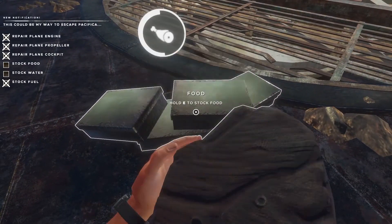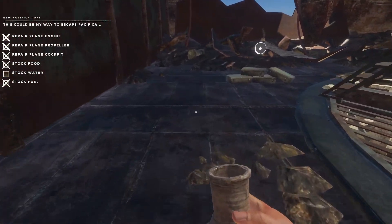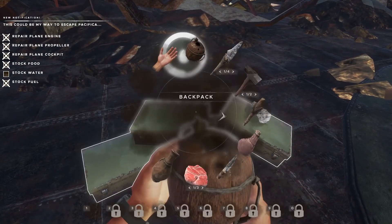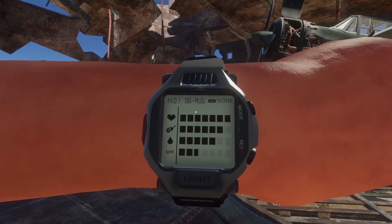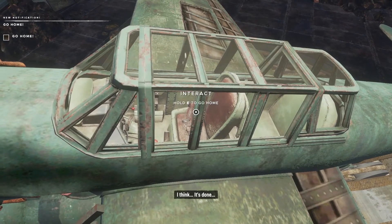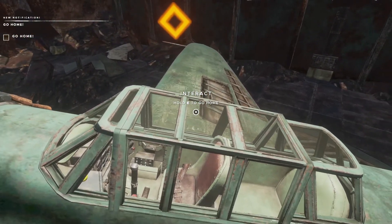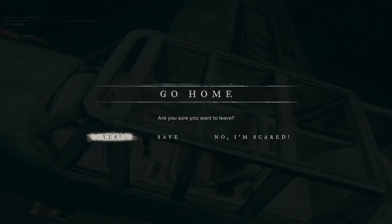Yeah, the food — wow, I'm glad I brought all that. And the water — do I have enough? Yeah, I've got enough water, excellent. Let's get up here — I think it's done. Hold to interact — go home. Okay, let's take off. Let's get out of here. I just took a couple of screenshots. Are you sure you want to leave? Oh, I can save — oh no, I don't want to save because... oh crap, yeah I'm stuck here now.